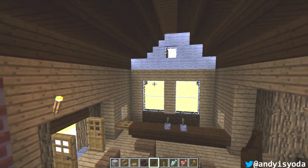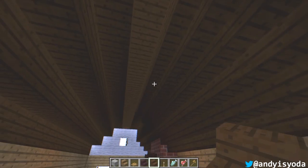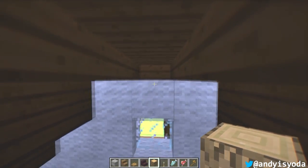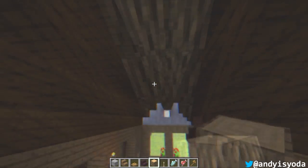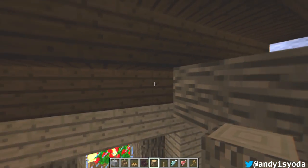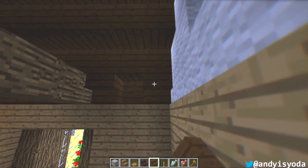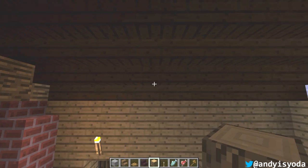Did I not continue this all the way along? Let's grab some oak wood and then what I usually do is block off the top, and then every third block come across like that. This needs to go along like that as well - I forgot about this. Then every third block should work out.